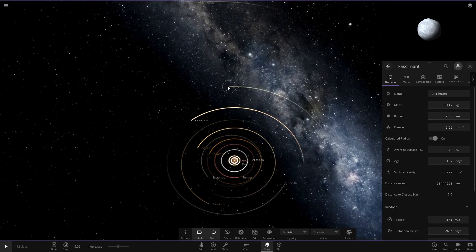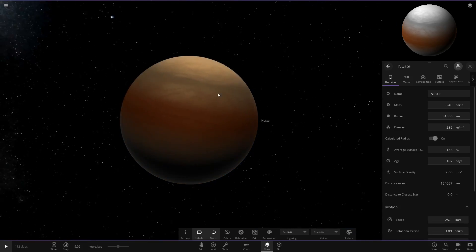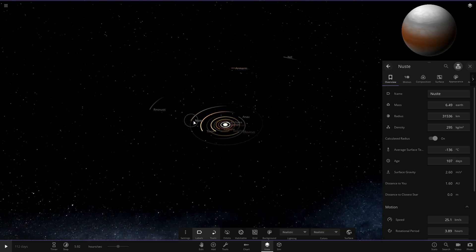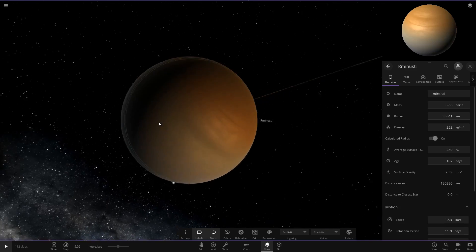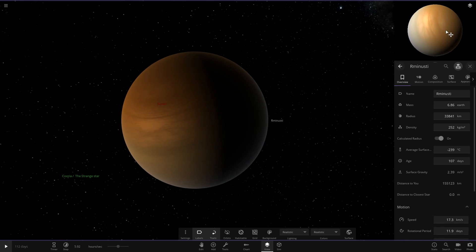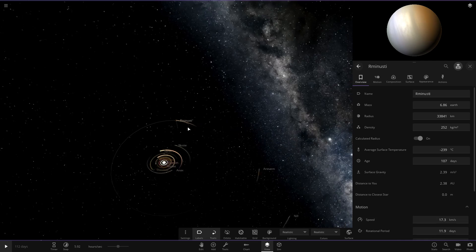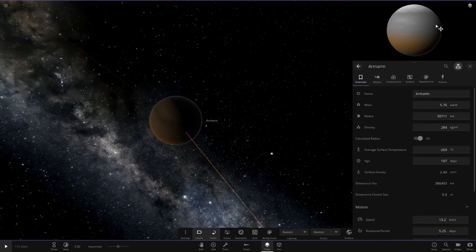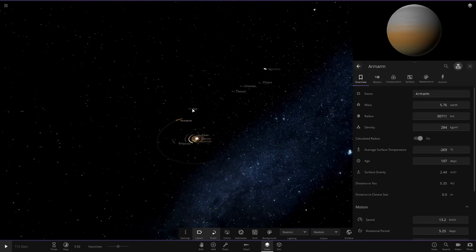Taking a bigger jump to the next object - another gas giant, a little larger than Uranus and Neptune in size, with a radius of 31,000. Then there's another gas giant once again, with what look like pretty randomly generated colours. And then another greyish world - I don't think these are customized at all.